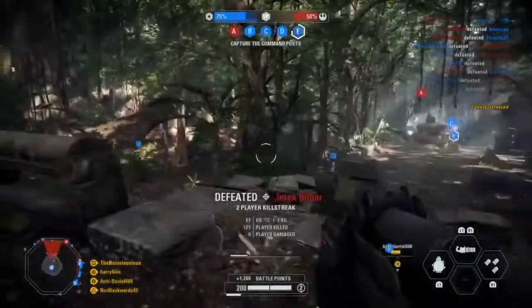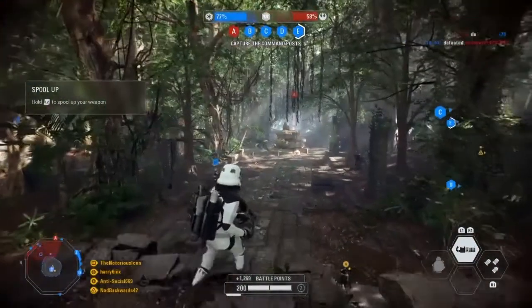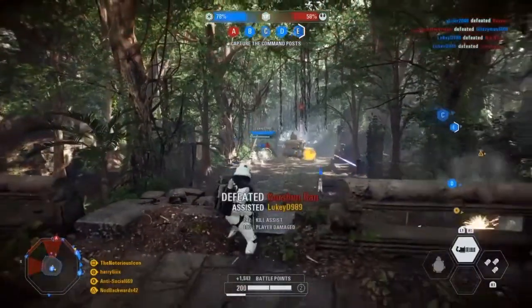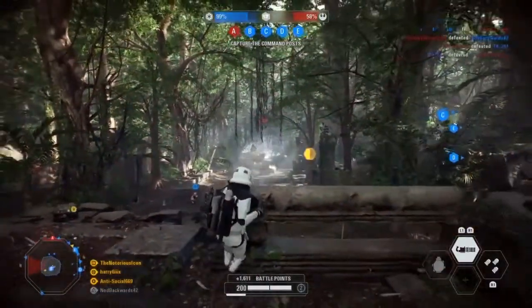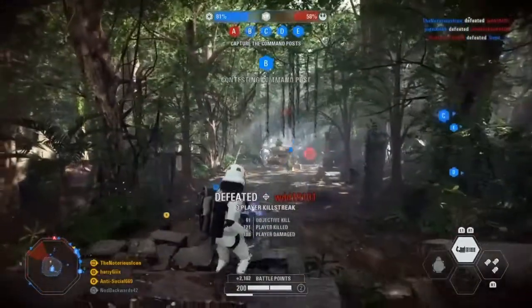At this point we've taken B and we've actually turned the tide. Just gotta keep the pressure on, keep shooting. The heavy gunner class — not that great at it — but if it means using the minigun to just keep stiff-arming the other people, keeping them at a distance, then that's a victory in my book.